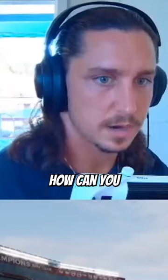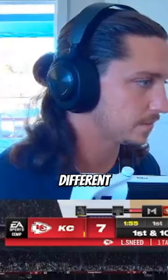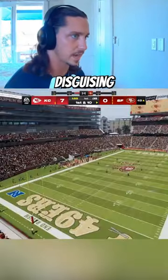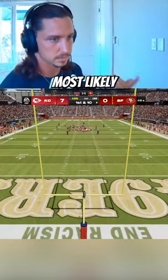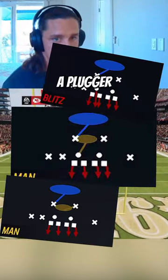One of the questions we just got was how can you tell if it's man or zone, or what zone it is — like Cover 2, 3, or 4. There are a few different things we look at. The first thing is the safeties — unless they're disguising, they tell a lot. Two high safeties means it can be Cover 2 or 4; a one high safety means it's most likely Cover 3 or some sort of one-high man with maybe a blitz, a plugger, or a robber.